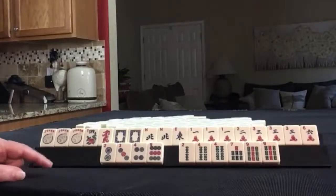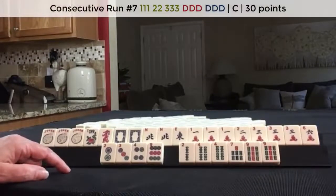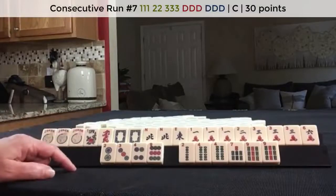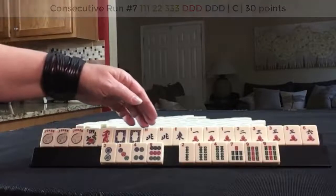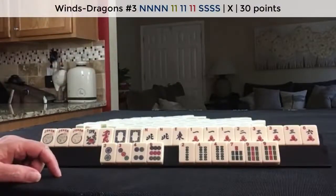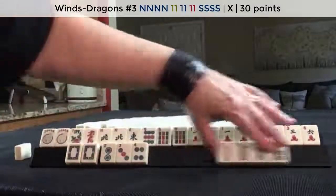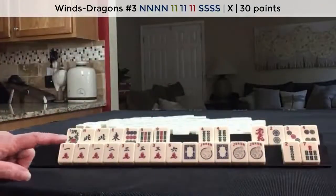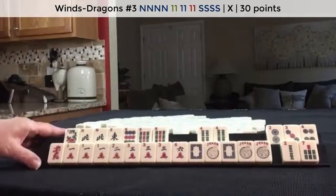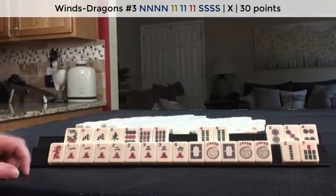If these were my tiles, I would play one, two, three consecutive run concealed with dragons and nines using these, and then maybe a wind hand — north and south with nines — that might work.